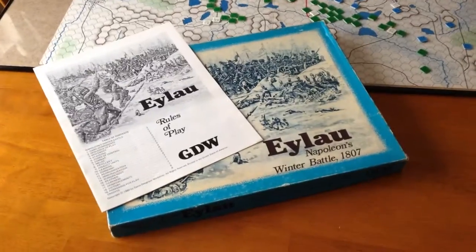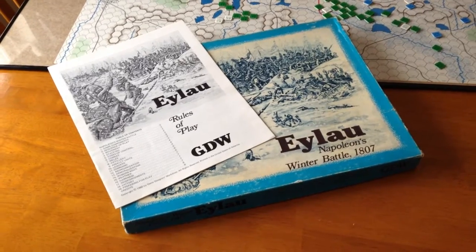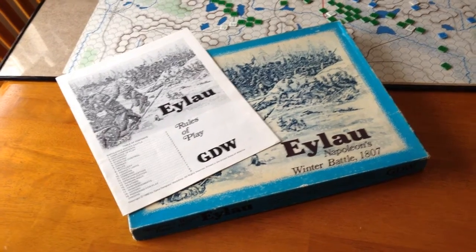We're going to take a look at the game Eylau, Napoleon's Winter Battle, 1807. This was produced by GDW in 1980, and it was designed by Rick Fontana, with Frank Chadwick as developer.